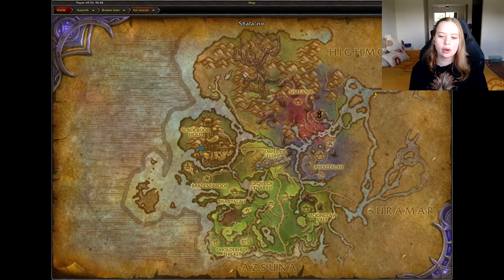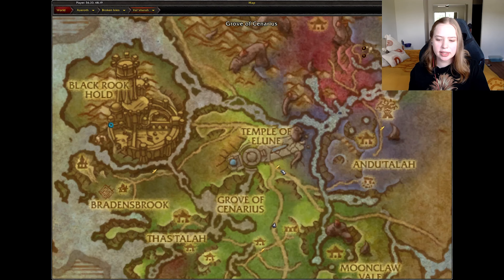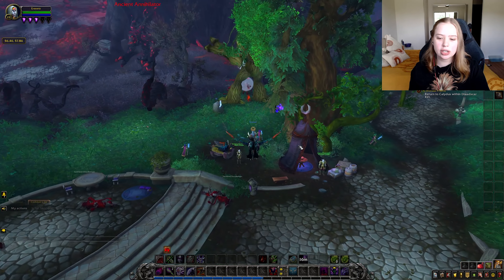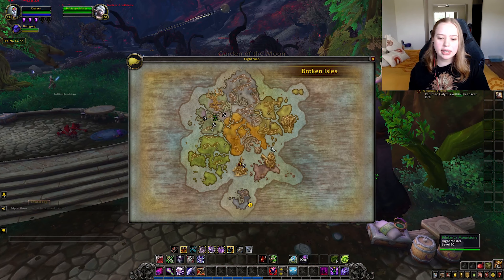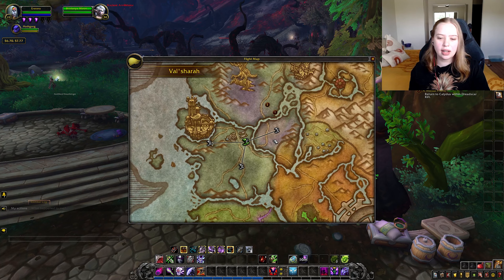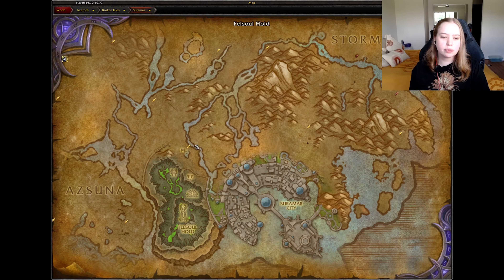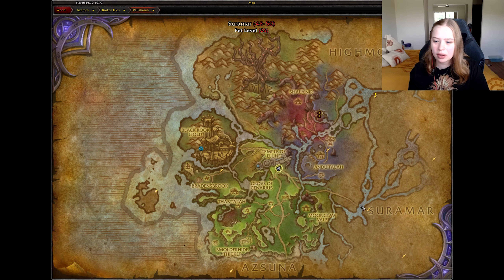Tip number eight is very important — it is to unlock every flight station as you go. I am going to teleport to Dalaran to show you what I mean. I am currently in Dalaran and I chose to start questing in Val'sharah because I think it's the most interesting part of Legion. I've explored some of it trying to get to level 22. I'm going to use the flight master in Dalaran to get to Val'sharah, which is my current questing zone.